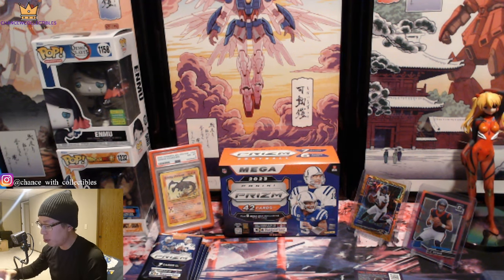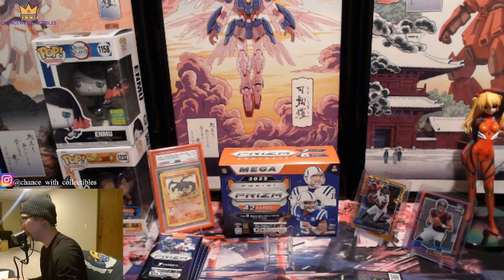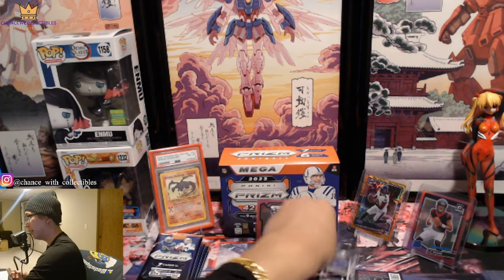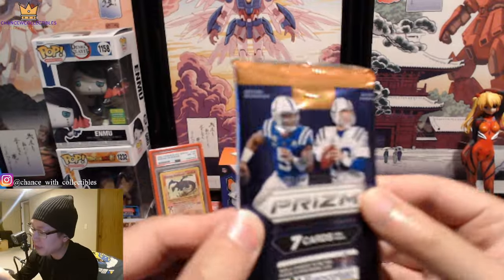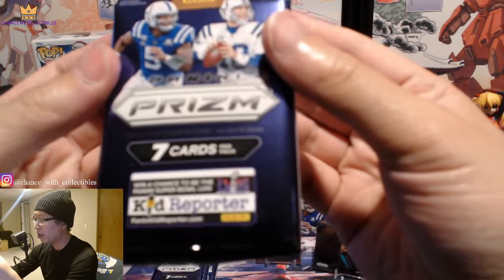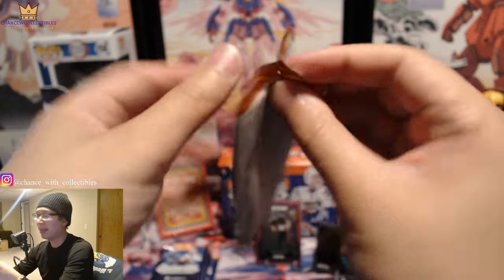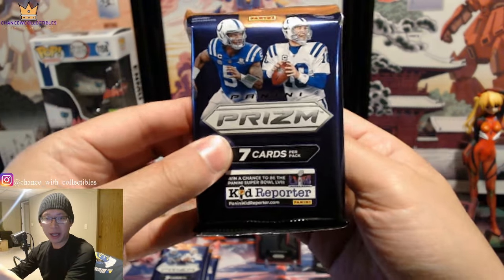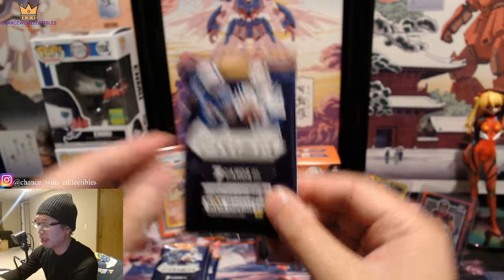Go in with this expectation: you're not gonna pull much. I've seen some very bad horror stories. Right now the Bryce Young is probably gonna be one of our better pulls. This next pack feels like the mem card, so we might want to save that for last. And if you're wondering why Anthony Richardson and Peyton Manning are on here, it's because they didn't sign with Panini.